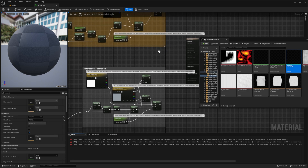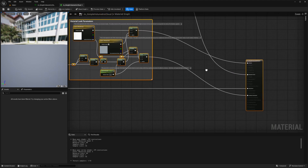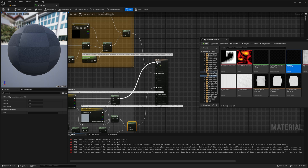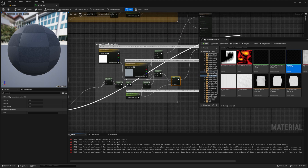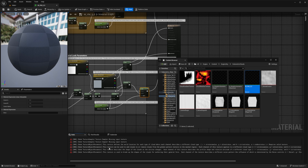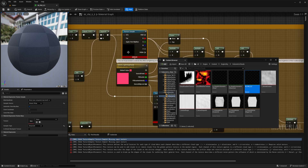Now we need to connect these points very quickly. This one goes into Albedo, this one goes into Emissive, and this one goes into Extinction — but it's always best to check. Going back into the old project, it looks like this one goes into Ambient Occlusion. So: Emissive, Albedo, Ambient Occlusion, and then the one from the Saturate node goes into Extinction. Now we are getting errors because we haven't yet sorted out the textures — we need to work out what textures are missing.